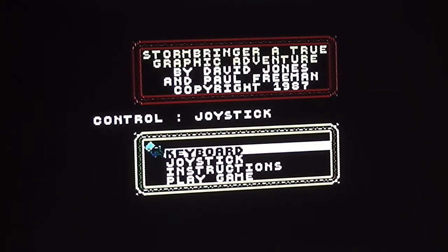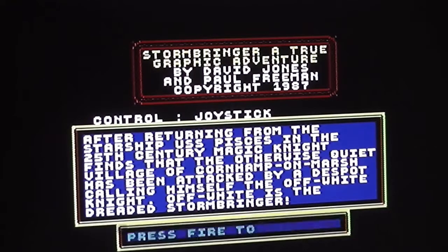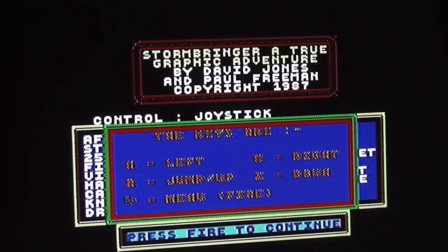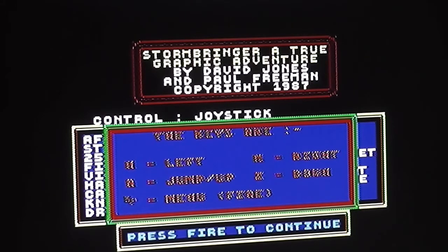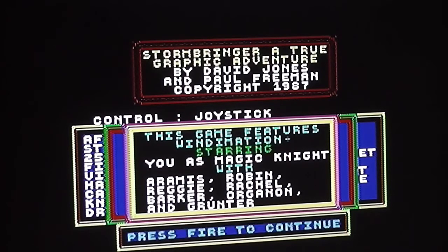Here we have the title screen, much the same as the title screens for the previous two games in the trilogy. It says 'Stormbringer: a true graphic adventure by David Jones' - Paul Freeman has done the port over to the Commodore 64. You've got options to choose joystick or keyboard, the instructions, and the controls - which are in horrible brown-coloured text on a blue background, making them almost impossible to read.